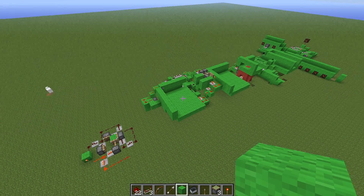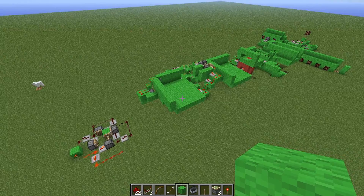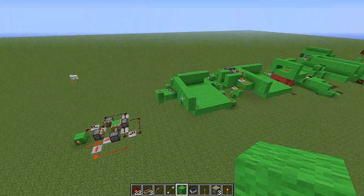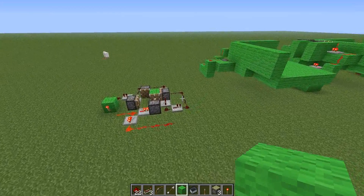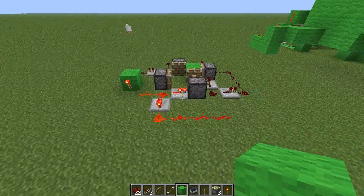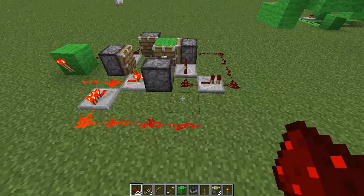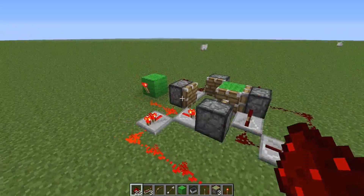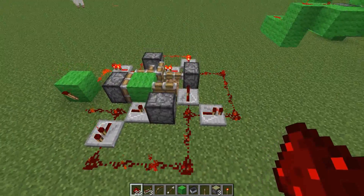Hello guys, King Happy here and today we're doing episode 4 of the Redstone Tutorials. Today we're focusing on pistons, and in particular piston traps and piston secret doors. We're not going to be doing everything to do with these today — there's too many to fit in one episode. I do want suggestions on what you want to see next. So here I'm just going to show you an example of what you can do with pistons.